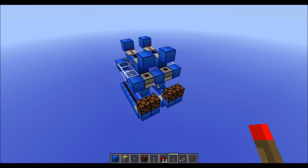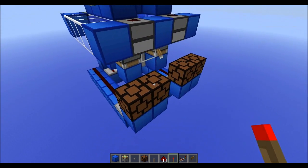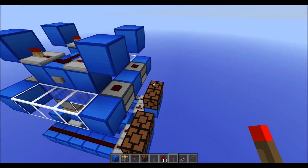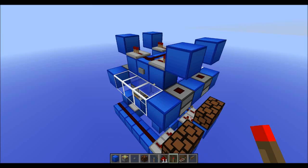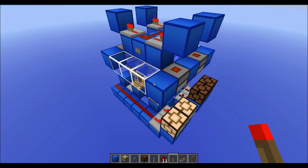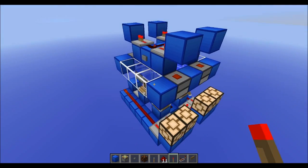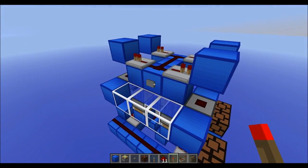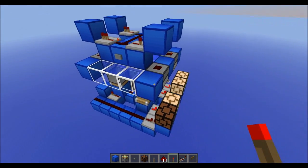Hey guys, CubeHampster here with a new video. I have here a very compact random number generator, very fast as well. It's a 4-bit random number generator, so it gives a 4-bit binary number. Each button press will light up some of the lamps and none of the others. There are 16 different numbers you can get, and all you have to do is hook this up to a decoder and get lots and lots of different outputs very fast.